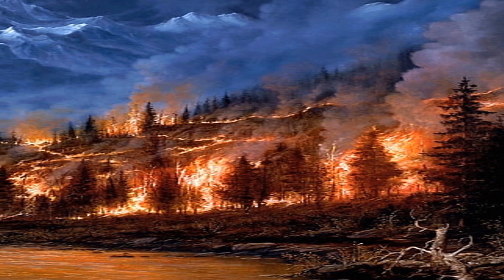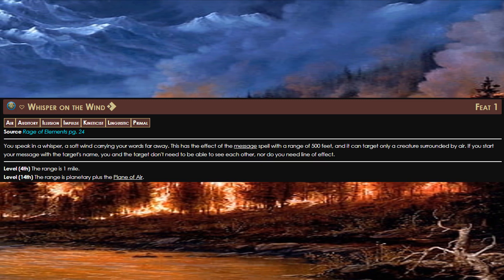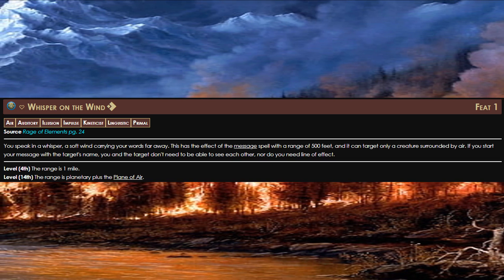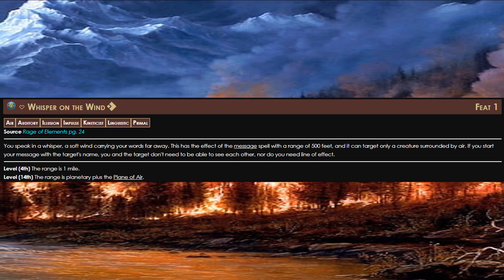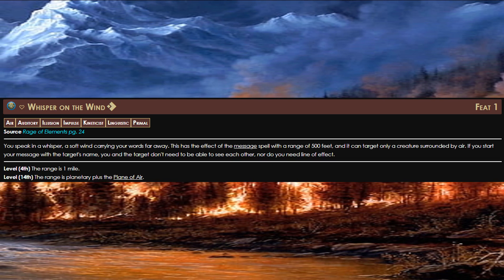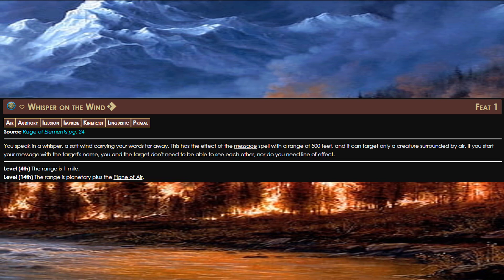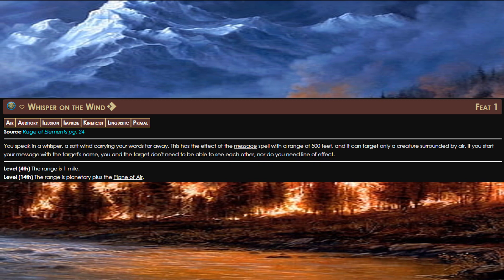For level 2, we're going to take Whispers on the Wind. This allows us to essentially cast Message, but only on creatures that are surrounded by air. Being able to strategize during combat without enemies knowing about it is huge. And this allows us to have simple strategies with our party members, even during combat. The best part is, this impulse starts with a range of 500 feet, and can even go planetary plus the plane of air eventually — making this a fantastic communication tool. This module only goes to level 11, so you're not going to get planetary, but being able to communicate with people up to a mile away is pretty big.